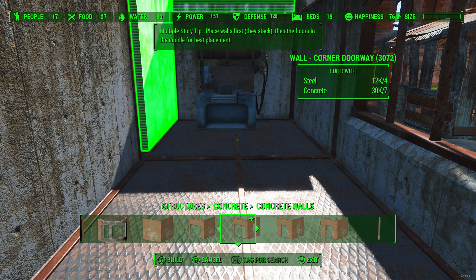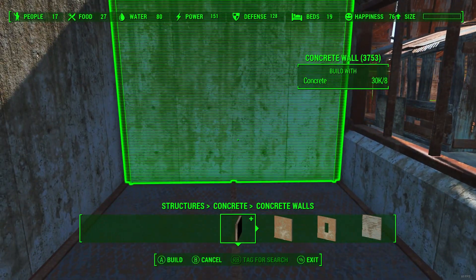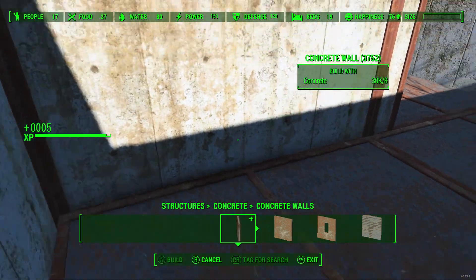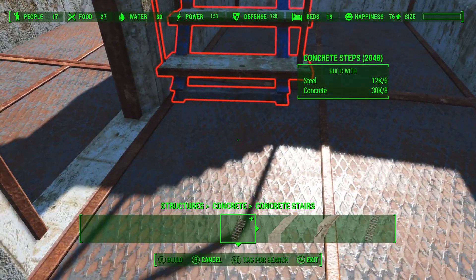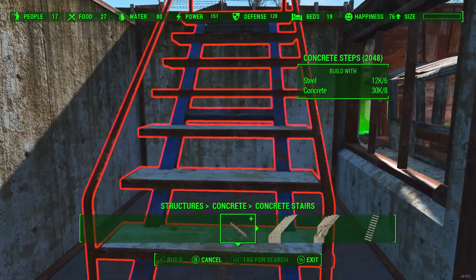I've seen Davey from No Respawn actually put a set of stairs on the left-hand side, but for some reason it just did not want to work for me. So I was like, fine, I'll just put it in the center. It might have been because of how I was placing the wall down. Instead of trying to mess with it on the side, I just said screw it and put it in the center.